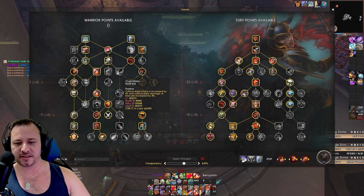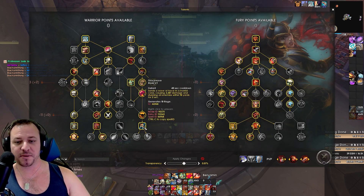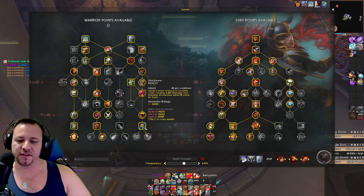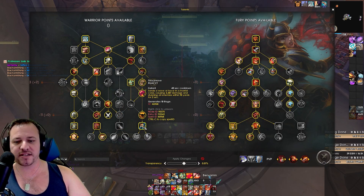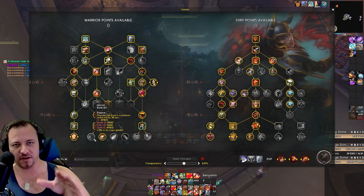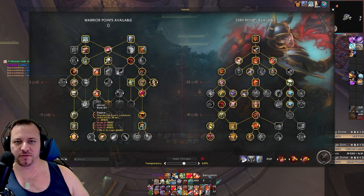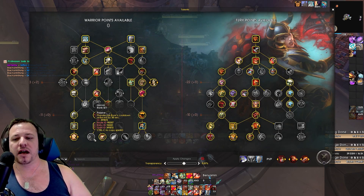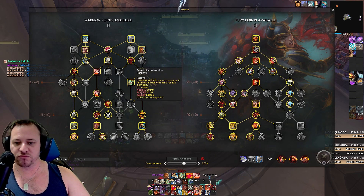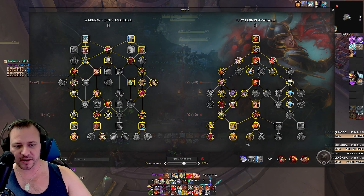We can actually pull out of Cruel Strikes, and that gives us the talent point budget to actually pick up Shockwave, which is really nice — a very good group utility in that regard. If you never needed this for whatever reason, I would avoid picking up Uproar. While we typically did it because we were just sending every cooldown whenever it popped up and it was very fast paced, we want to very strictly keep everything to that beautiful one and a half minute cooldown window. So avoid Uproar. If ever you don't need Shockwave for whatever reason, you've got options like Seismic Reverb, Cruel Strikes, or Pain and Gain — that's what I would recommend pushing towards.